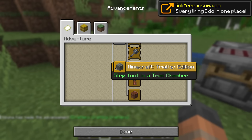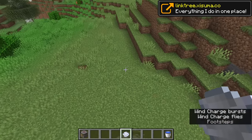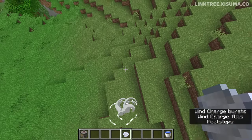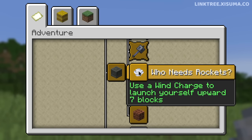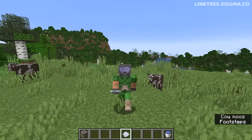The last advancement in this group involves blasting yourself upward by seven blocks with a wind charge, which requires some fine timing. Getting the launch right earns 'Who Needs Rockets?' — use a wind charge to launch yourself upwards seven blocks. The patch notes say eight blocks, but the in-game description says seven.